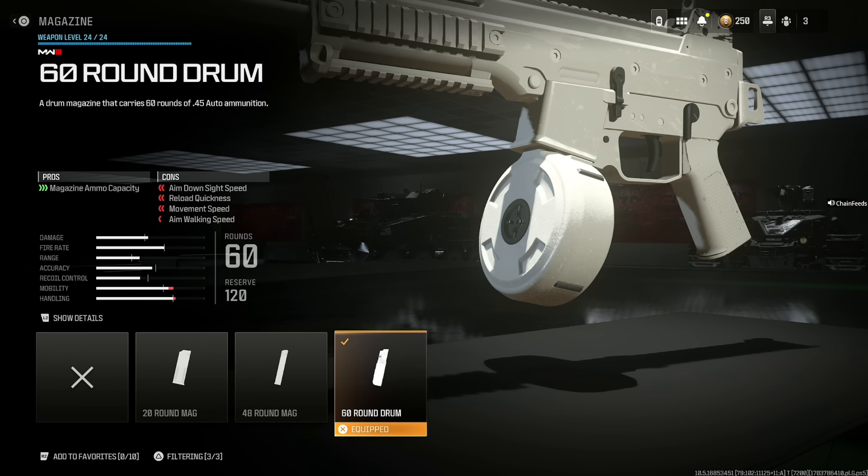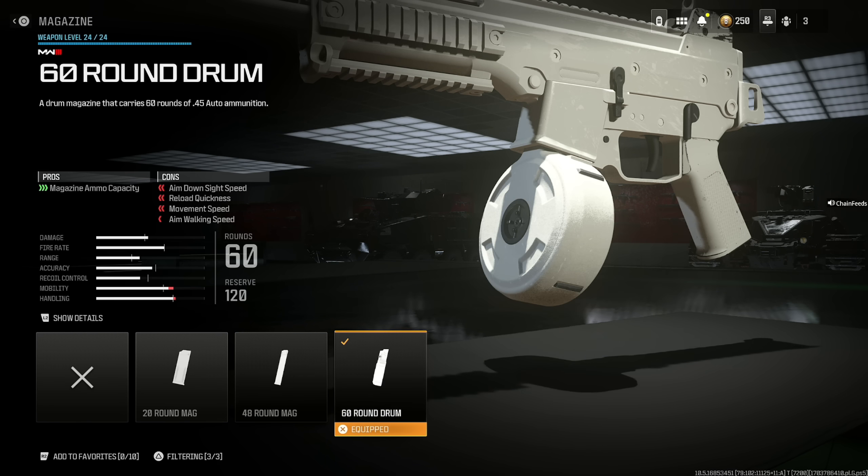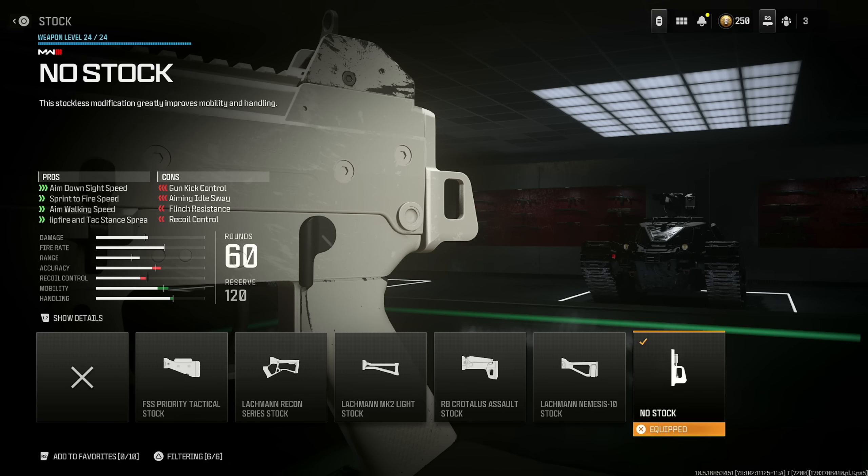I ran the 60 round drum because this is multiplayer, but if you want to run the 48, feel free — just for faster aim down sight speed and aim walking. You do get a significant reduction with the 60 round drum, but I have something that's going to offset that. The last attachment is the no stock, which helps with aim down sight speed, sprint to fire speed, aim walking speed, and hipfire and attack stance spread at the cost of gun kick control, aiming out sway, flinch resistance, and recoil control.